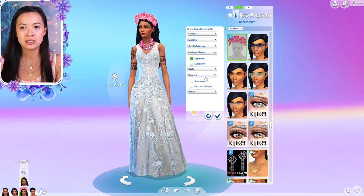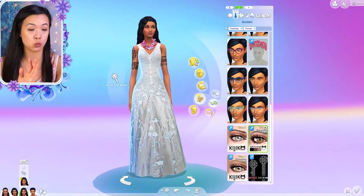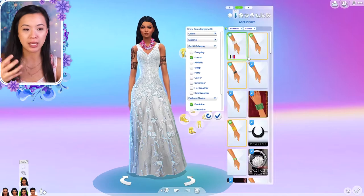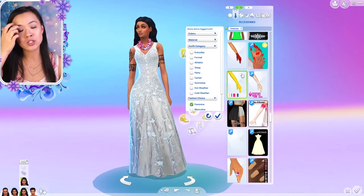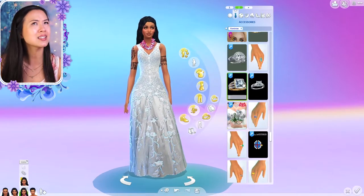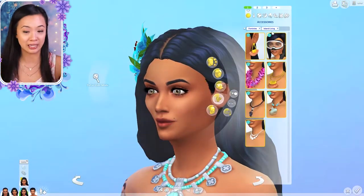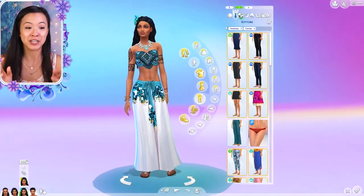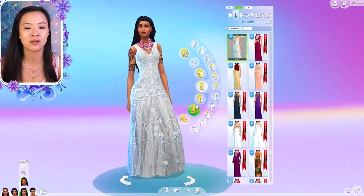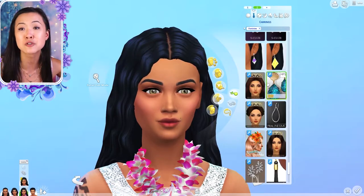The Island Living pack comes with leaves for the wrist, but I have custom content with way more color options for that. The wedding colors are pink and white, and it's just going to look so pretty. The Willow Creek royal wedding colors were blue and white, and Queen Naya's was very colorful, but Leilana and Dean's are more pink and white.